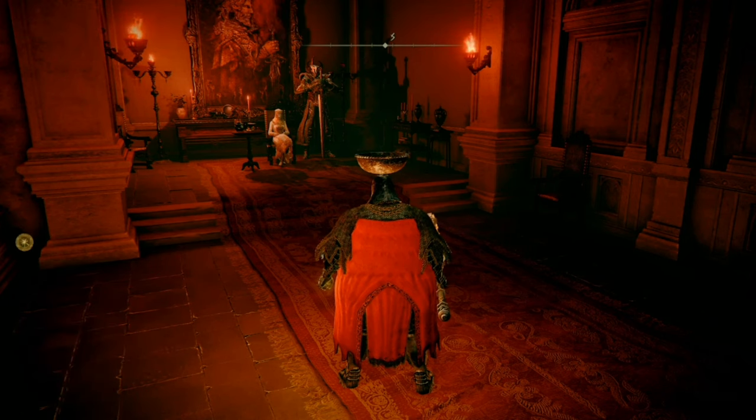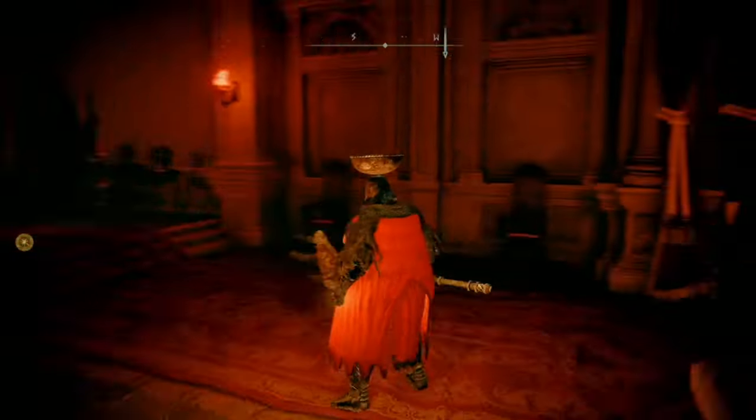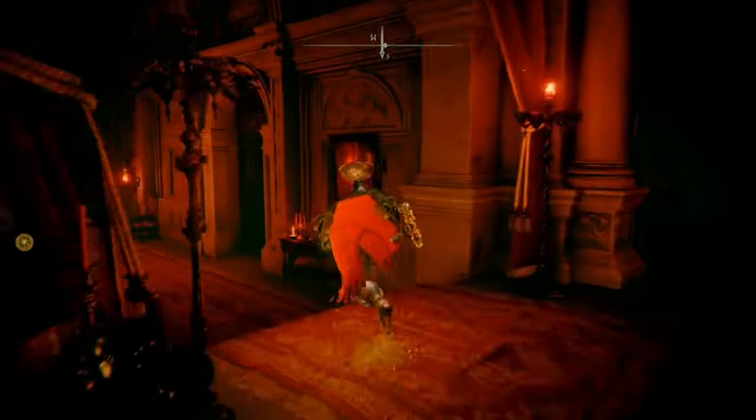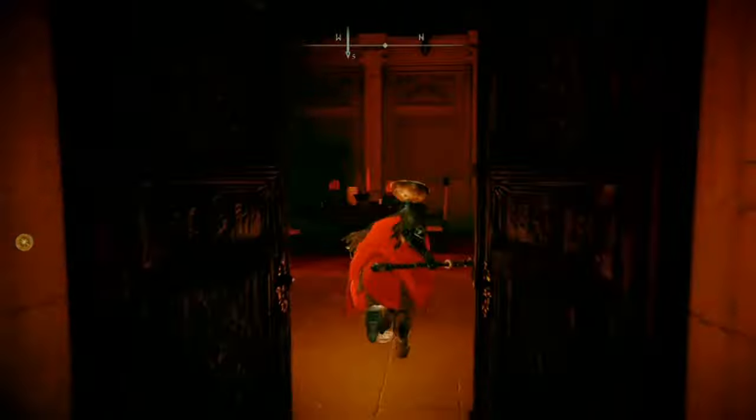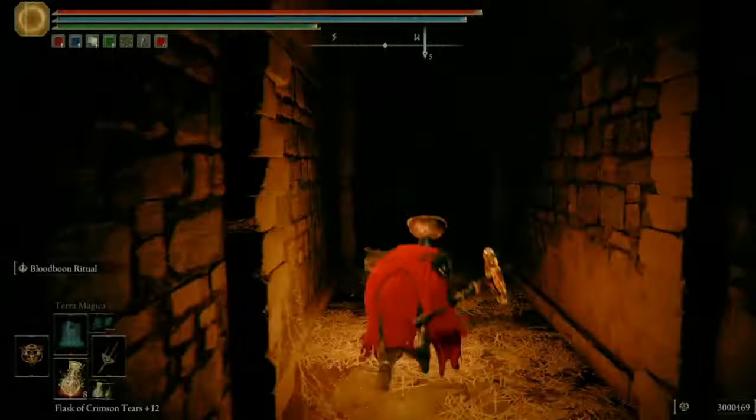The team is showing you how to reach Rykard, Lord of Blasphemy, without actually doing the Volcano Manor questline. You do need to talk to the woman and get the drawing room key, but that is it. Just use the drawing room key here, melee this wall, and I'll show you the path.